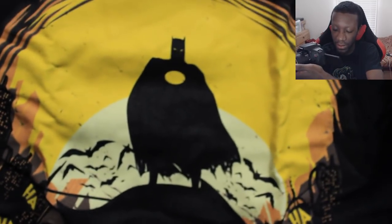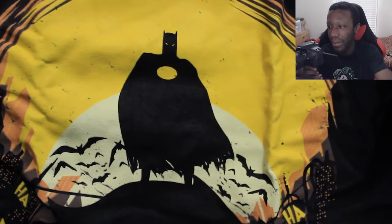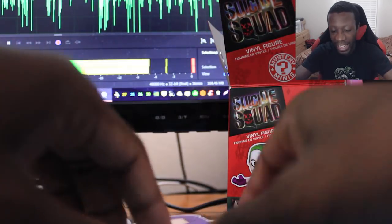Now let's check out the shirt — I feel like it's going to be really dope. Whoa, it IS dope! Look at this — it's Batman, and down at the bottom is the Joker laughing. That is a really cool shirt! Where do they get these shirt designs from? I love this shirt a lot.